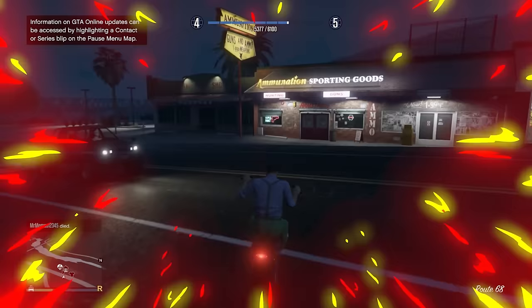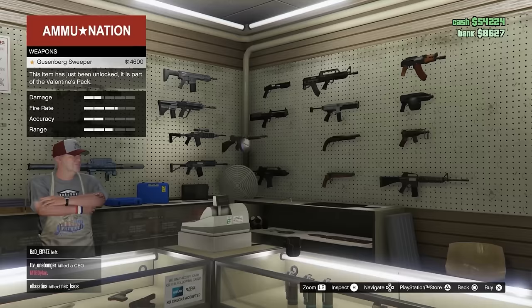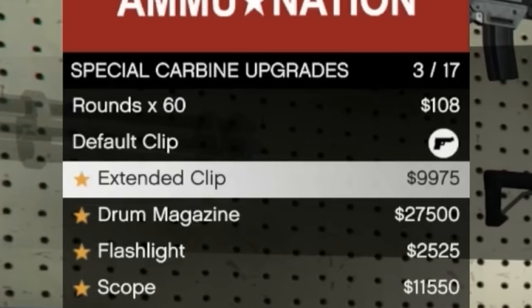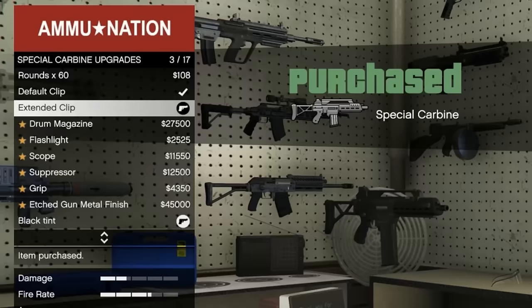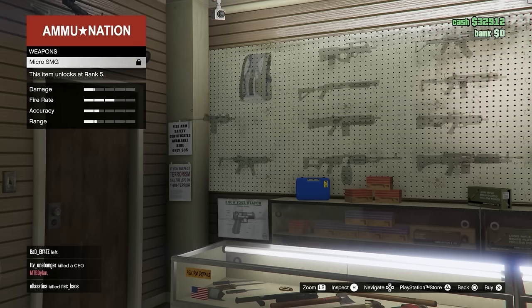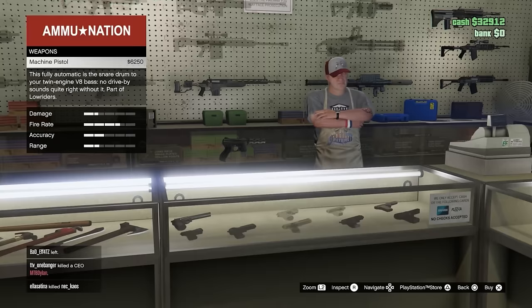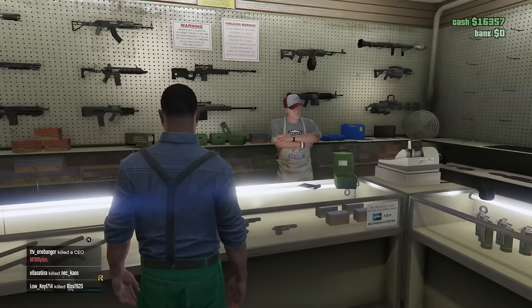Let's go to Ammu-Nation. When I'm a low level, I always go for the service carbine. Pretty stock standard rifle, that's going to help us out a lot. We'll get the extended clip grip and we'll get full ammo. And then we'll want the micro SMG - we're not even level five. Let's go for a backup option, the machine pistol. This is kind of just a budget version, pretty similar to be honest. We'll put extended clip on it as well and get full ammo. And then we're on to the next step.